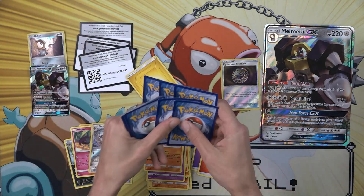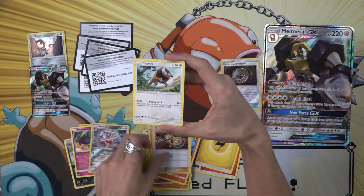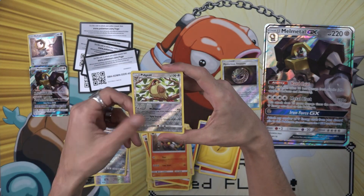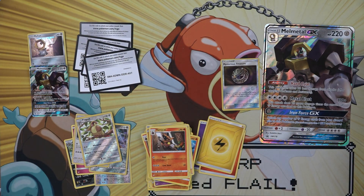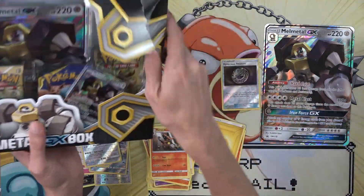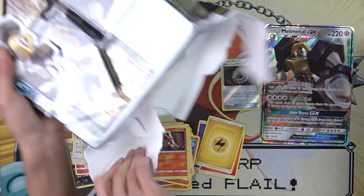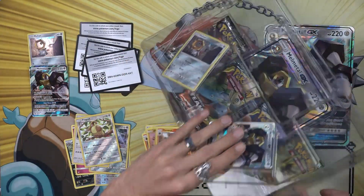Opening packs: flip, go, go, boop — there we go. We get Torquette, Pidgeot, and a Lugia hollow rare. Well, when you don't hit anything you just kind of go again, right? Get a couple of these — why not.